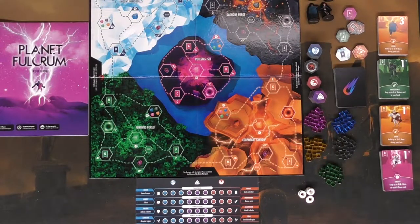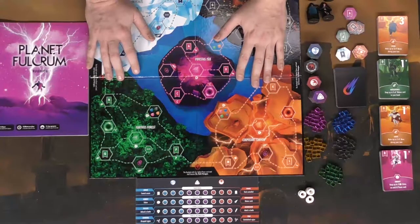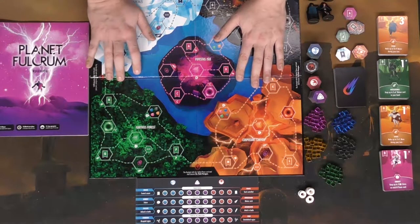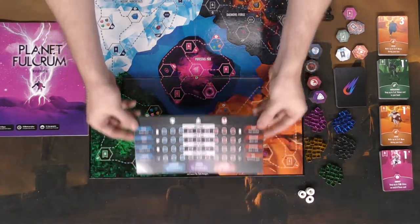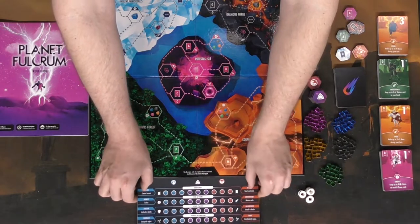To begin the game, go ahead and take the board and lay it out in front of all the players so that it is within reach of everyone. Additionally, give every single player one of these player boards, which they'll place right in front of them.